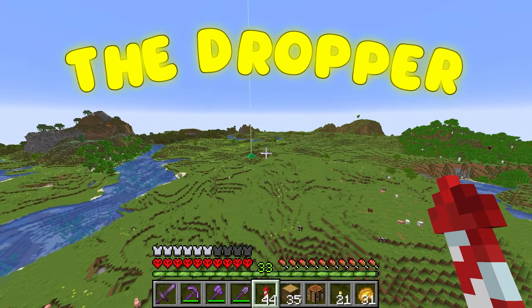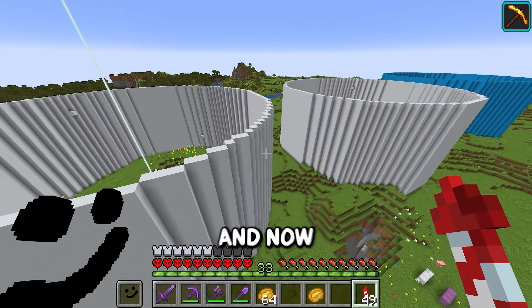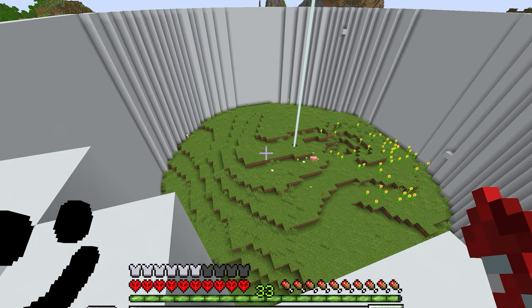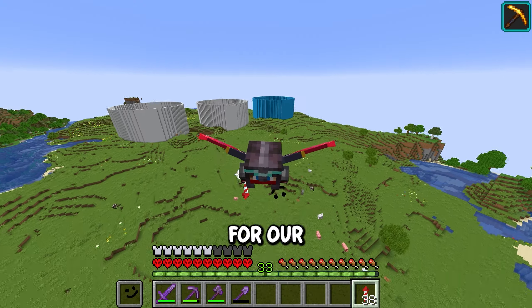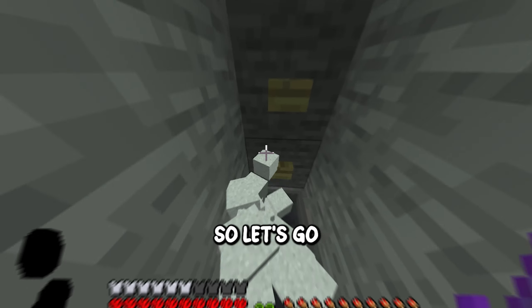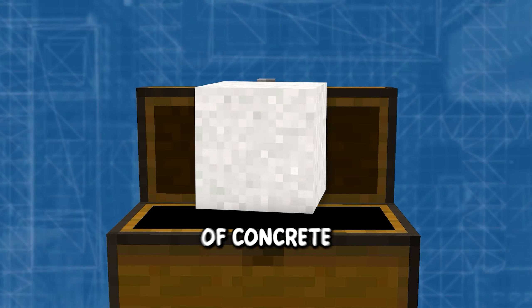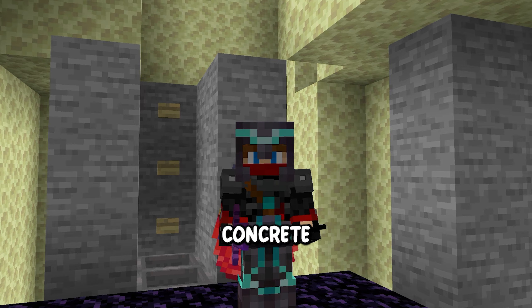Let's move on to our biggest and most dangerous map — the dropper. We're going to start by building up three different cylinders that our levels are going to be in. While he's doing that, we're going to start collecting all the blocks we need for our first level — the iconic rainbow spiral map. Let's go fill up over 18 shulker boxes of different colors of concrete powder.